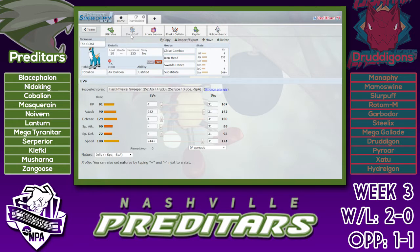Next up we have Cobalion, Air Balloon, with Swords Dance, Substitute, Iron Head, and Close Combat. This thing is pretty much my Mamoswine check. If you look at my team, I don't really have much that deals with Mamoswine, so this is kind of the best I could do. Of course it can switch in on Earthquake, set up — it won't want to stay in on Mamoswine at all. Overall, this thing just has a really good matchup against this team.